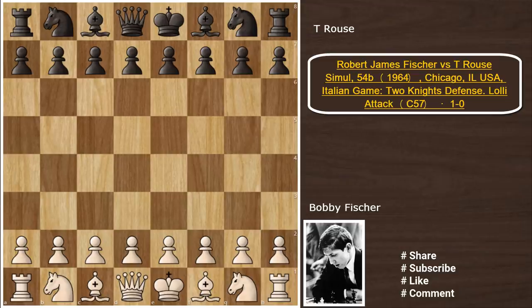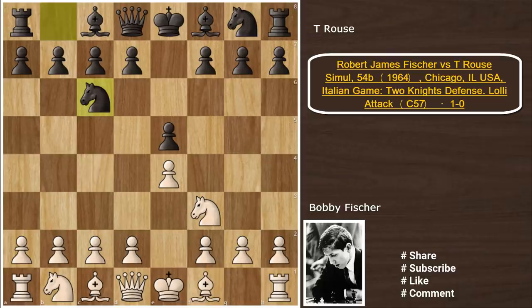In order to explain this, I will show you an amazing chess game of Bobby Fischer against T. Rouse, which was played in 1964. Fischer with the white pieces started the game with e4, e5, Nf3, Nc6, Bc4, Nf6.